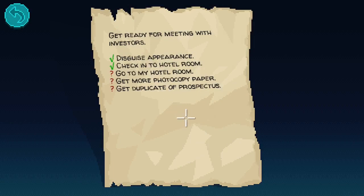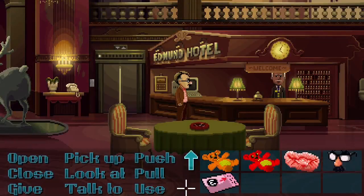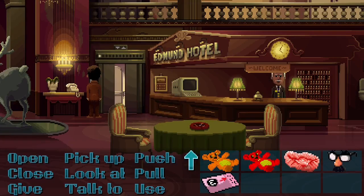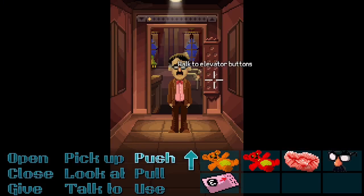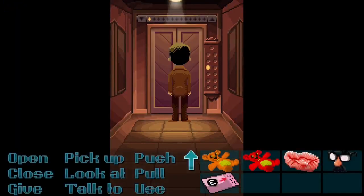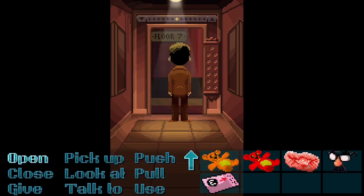We've got our disguise and we've checked in - so we need some paper. Let's go to our hotel room, which is 708. Seven please - what a bop! There we go.